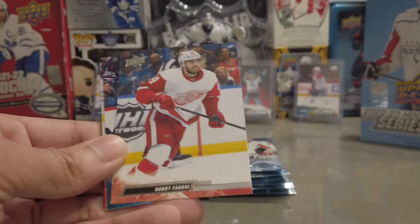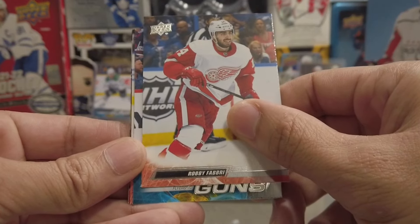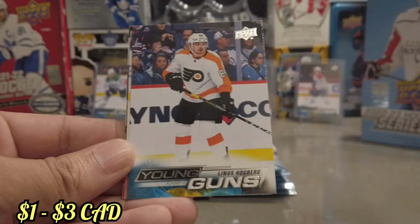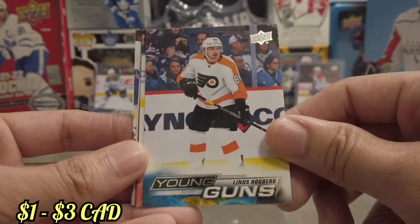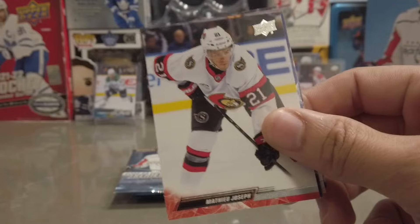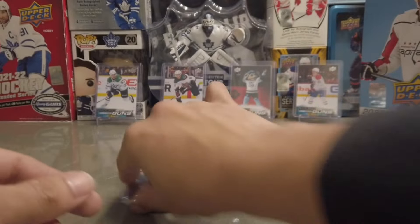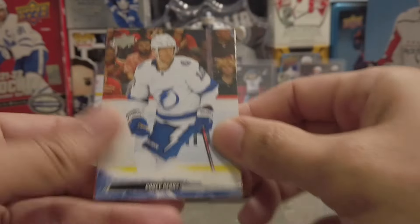Looks like we got a Young Guns here — the Flyers. We got Linus Hogberg Young Guns. As soon as I seen the Flyers I was like, here we go! So now that is four Young Guns. We have two more Young Guns left to go. Let's see if we can pull a top five Young Guns, please.